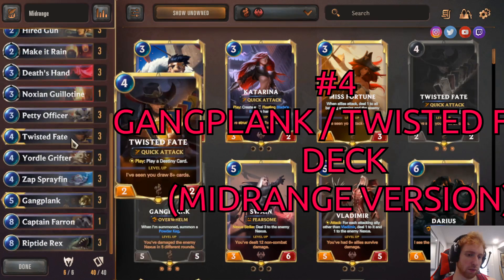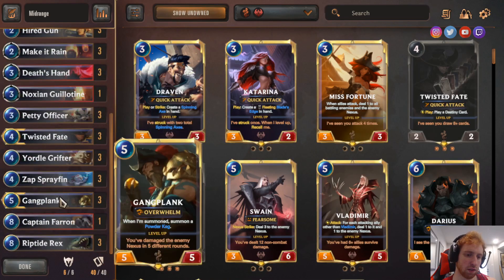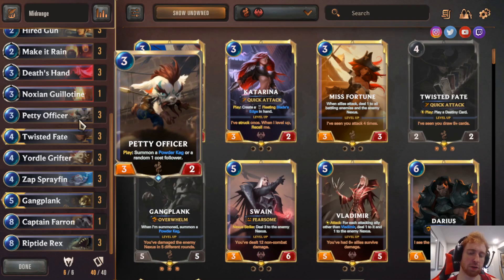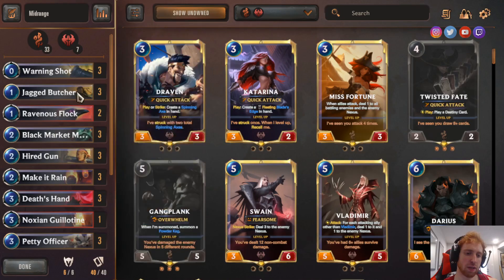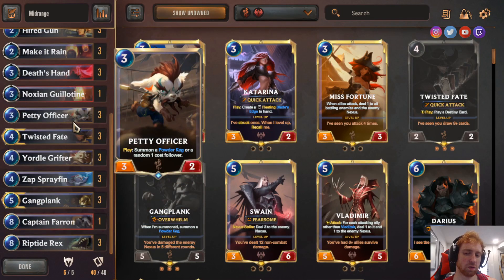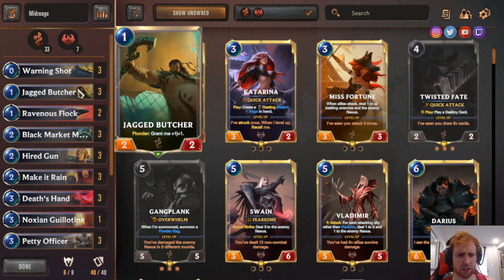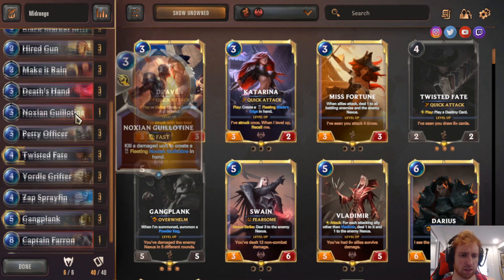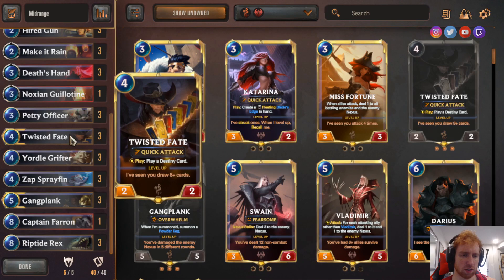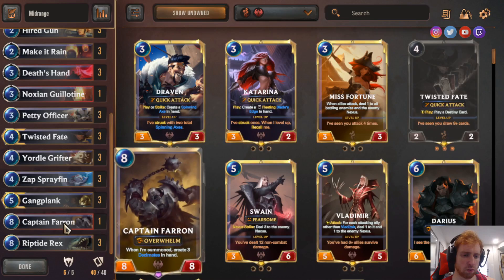They put on a lot of pressure with aggro cards, but you can also use Death Sand and Twisted Fate stuff as removal. It gives you a lot of value by generating a free random 1-cost follower when you summon units, putting on a lot of pressure. It's hard to remove all the threats while they're chipping away at your life. The deck list: 3 Warning Shot, 3 Jagged Butcher, 2 Ravenous Flock, 3 Black Market Merchant, 3 Hardened Gun, 3 Make It Rain, 3 Death Sand, 1 Noxian Guillotine, 3 Petty Officer, 3 Twisted Fate, 3 Yodel Grifter, 3 Zap Sprayfin, 3 Gangplank, 1 Captain Farron, 3 Riptide Rex.